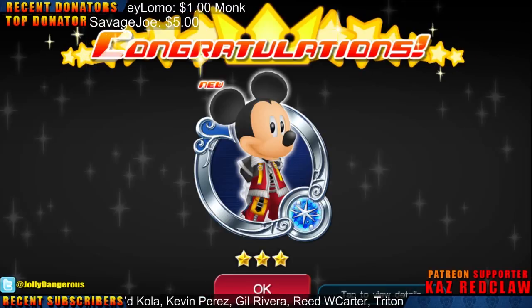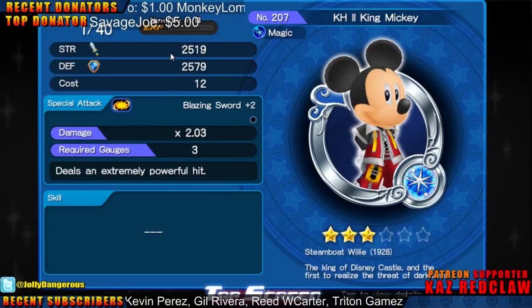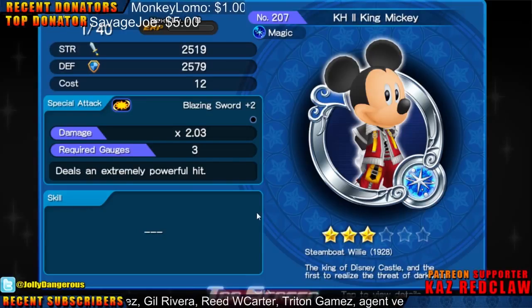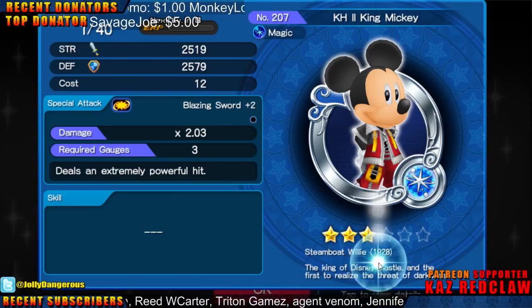Congratulations! I got a Mickey Mouse medal. I would assume that's pretty strong — first off, it's Mickey Mouse in a Sora outfit so I'm pretty sure he's strong. And it's Kingdom Hearts 2 King Mickey — Steamboat Willie, 1928, the King of Disney Castle.